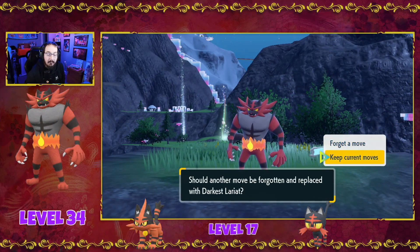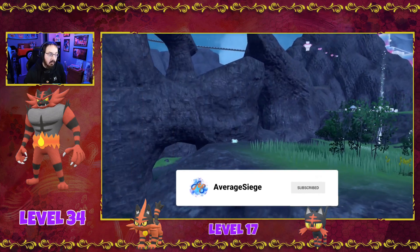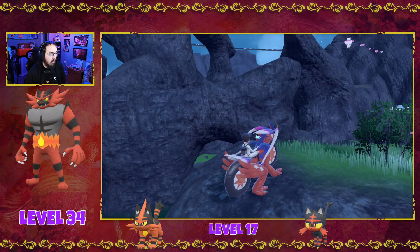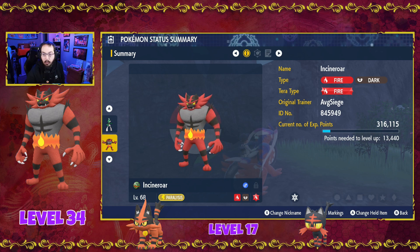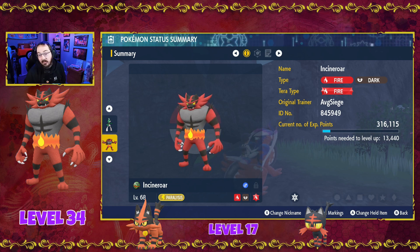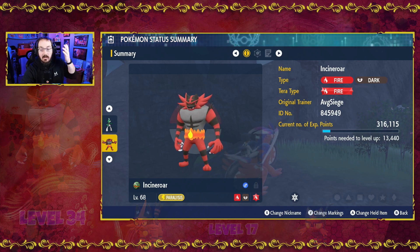Its signature move, Darkest Lariat — I'm not going to bother with it; I'm honestly not even going to keep this Incineroar. Here we have Incineroar — I know everybody loves the two-legged cat, Fire/Dark Incineroar. I especially know it's Slipshock's favorite. Pretty easy evolution, like most of the starters — just level up: 17, 34, to go from Litten to Torracat to Incineroar.